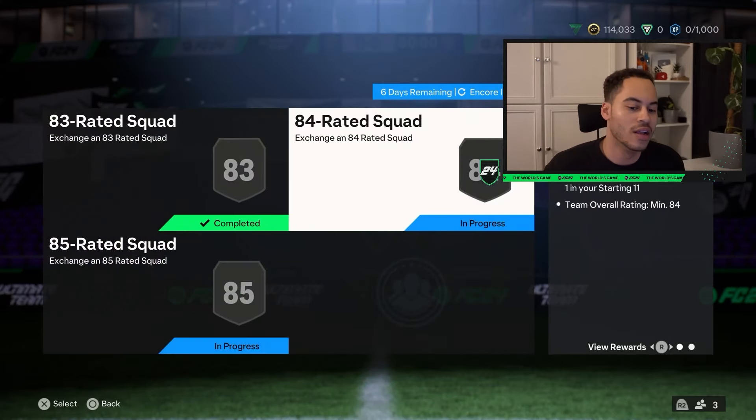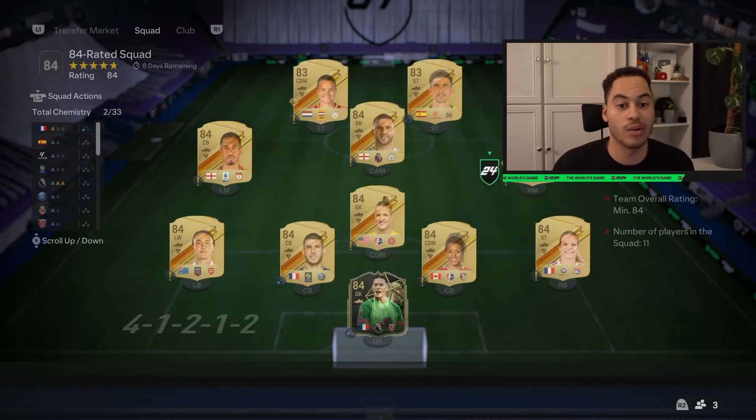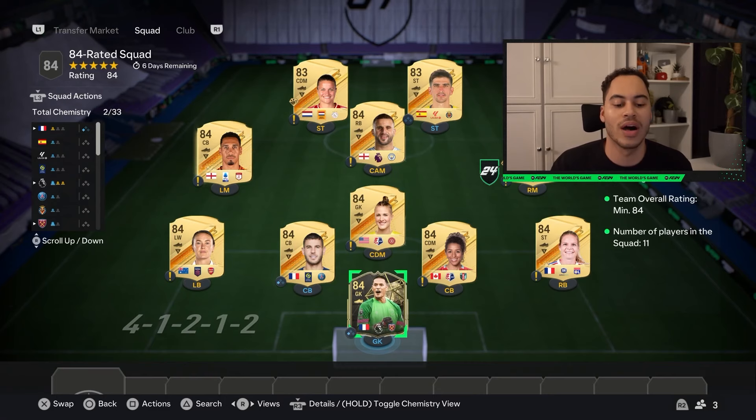We're mainly just here for the Icon pack though. The second squad is an 84-rated squad, again with one Team of the Week. So I have one 84 Team of the Week card, seven 84s, and two 83s.